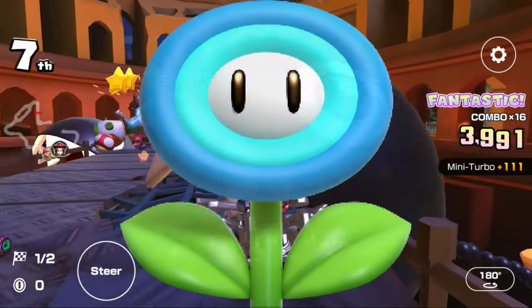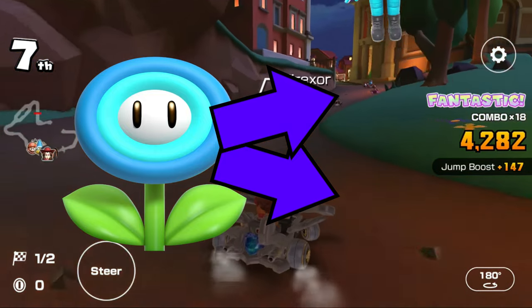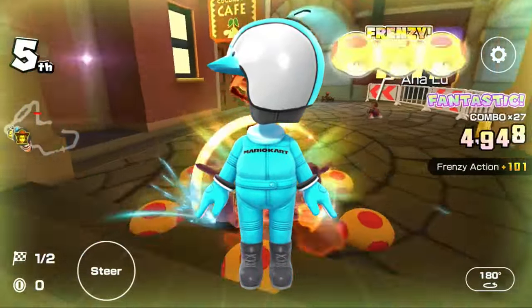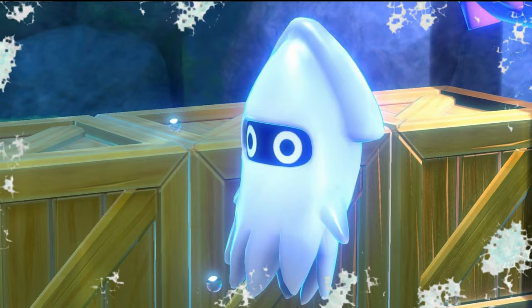Next up is the Ice Flower. There are two drivers with the Ice Flower: the Light Blue Mii outfit and the Blooper Mii outfit. Light Blue Mii outfit because the Ice Flower is light blue in color. Blooper Mii outfit because Bloopers normally live in deep waters, and the waters are always freezing.